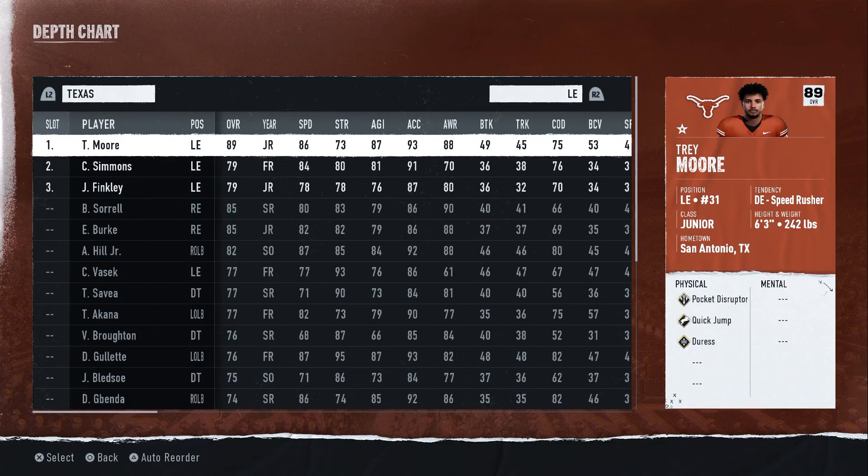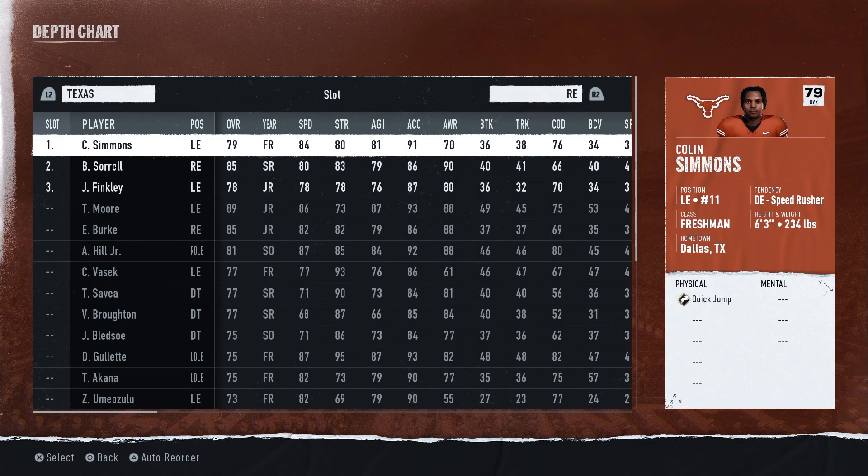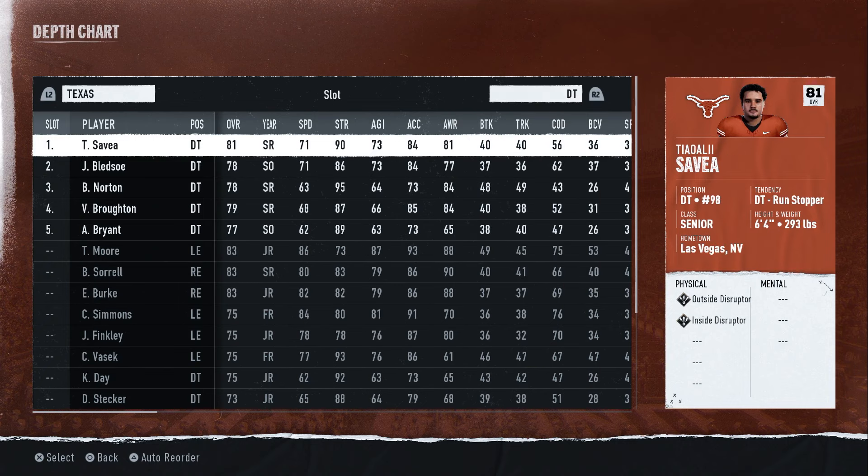Looking at the right side where it says Physical, it says Pocket Disruptor for the left end position, and Quick Jump and Duress. The key one here is Quick Jump. If you are a Texans fan, make sure you have Quick Jump with the left defensive end. At the right defensive end we have Simmons — he also has Quick Jump — so we're going to put him at the right defensive end.